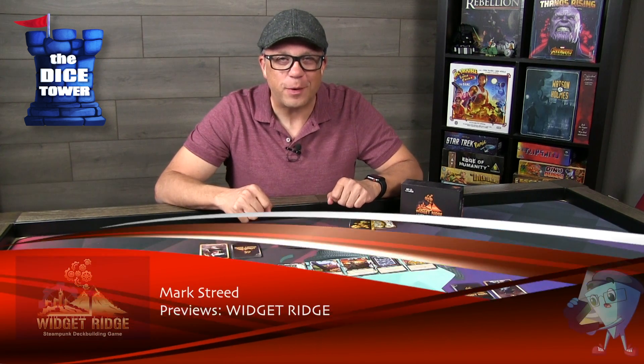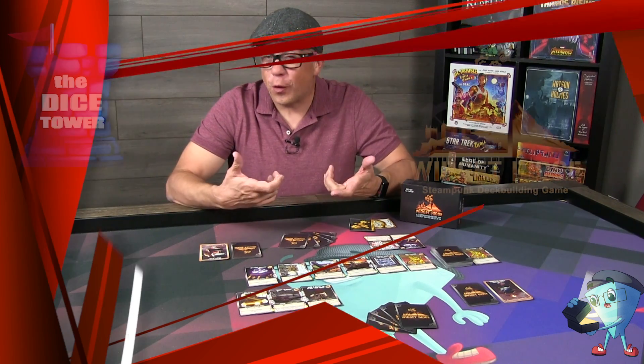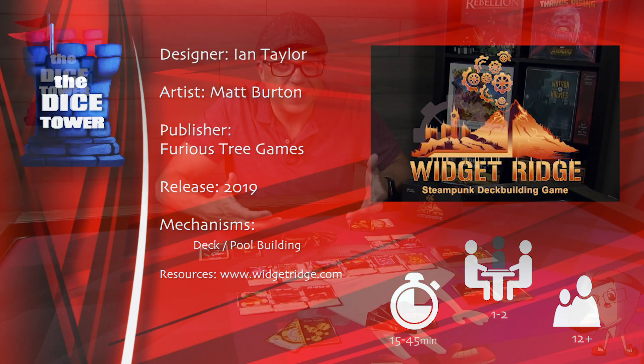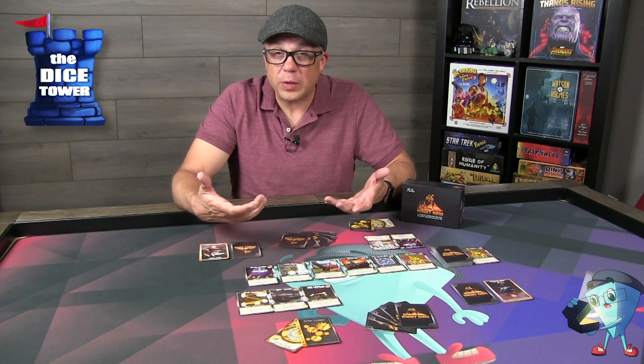Welcome back to our Dice Tower preview. I'm Mark and today we're taking a look at Widget Ridge. Widget Ridge is brought to you by Furious Tree Games. It's for one to two players, ages 12 and up, and games range anywhere from 15 to 45 minutes. The citizens of Widget Ridge love a good festival and every year they put on the largest science fair of the land, known as the Festival of Inventions.